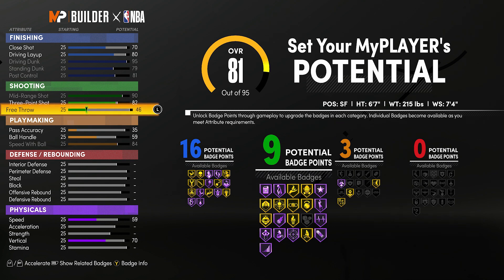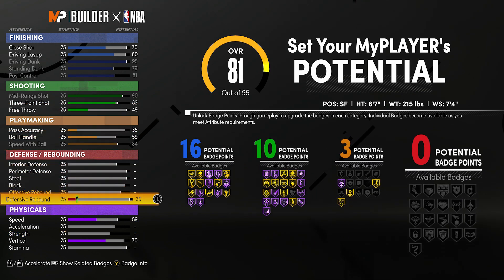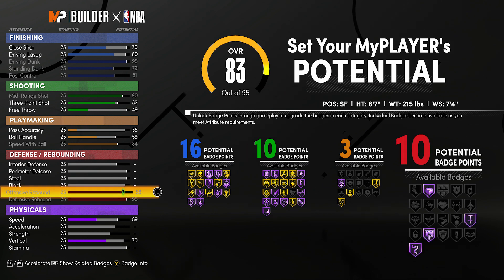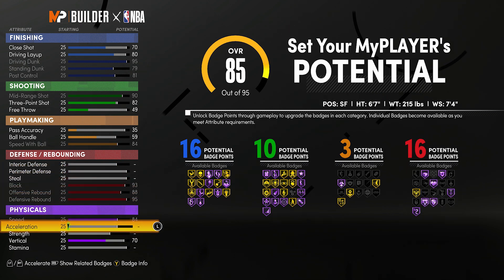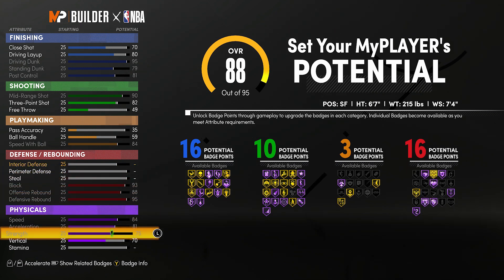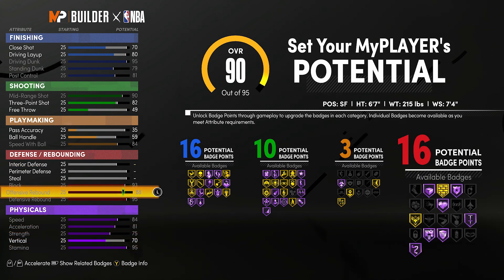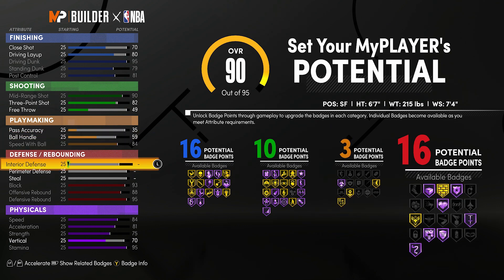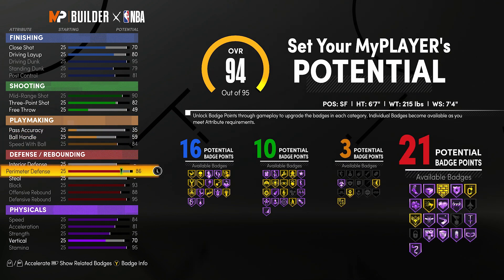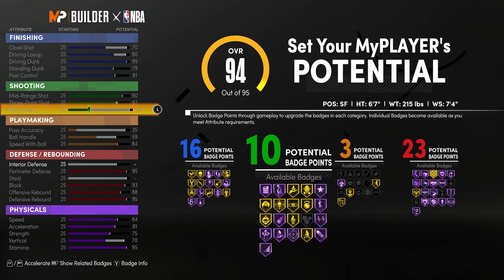With the finishing I'm gonna upgrade my driving dunk, I'm gonna put my close shot and driving layup to a 70 and 80 — just have the best of both worlds with those two. And then I'm gonna have standing dunk and post control high. With the shooting, 90 mid, the three-point has to be 82 or below to get the archetype name — that is why I did not go any higher. With the defense, block, rebounding, perimeter defense, and the badge counts are going to be 16, 10, 23, and 3.